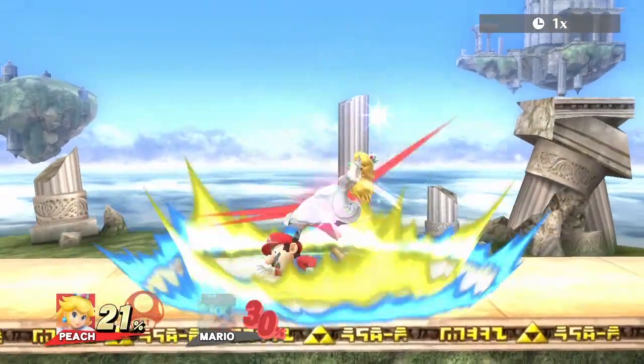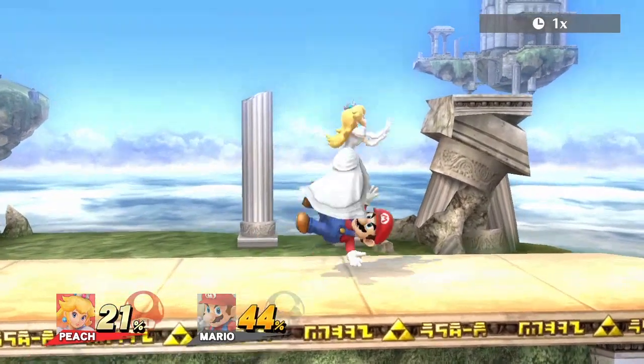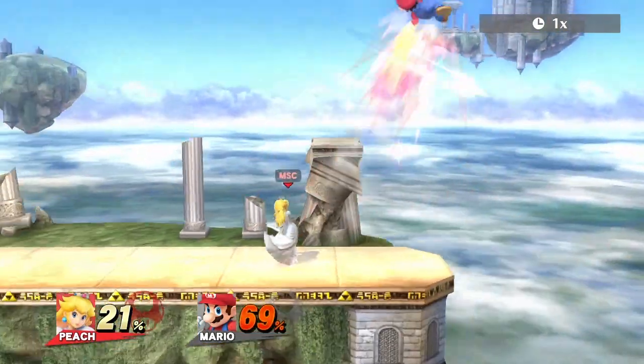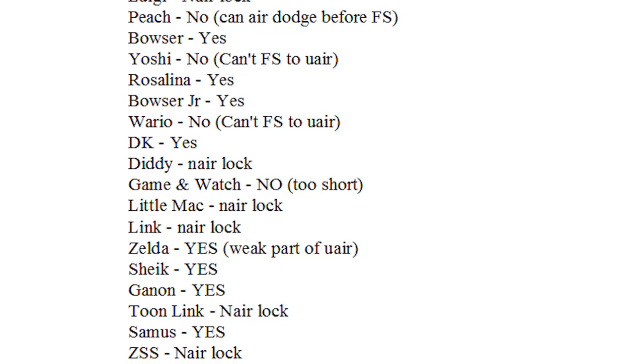The opponent will most likely DI your footstool towards the edge of the stage, in which case end the combo with something strong. I've left more details on each character in the description, so check that out if you want.